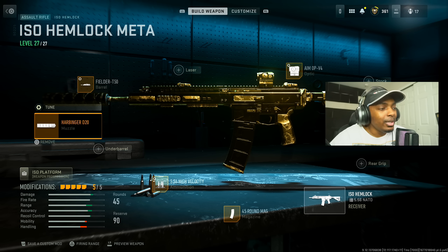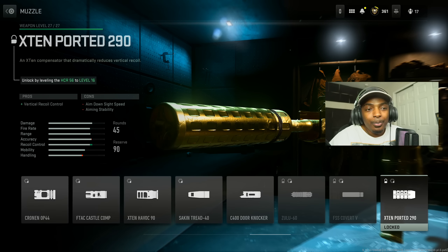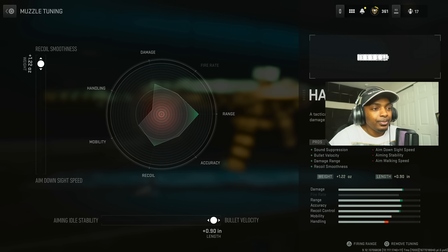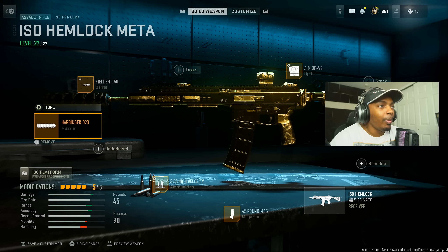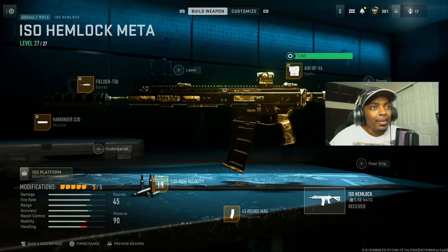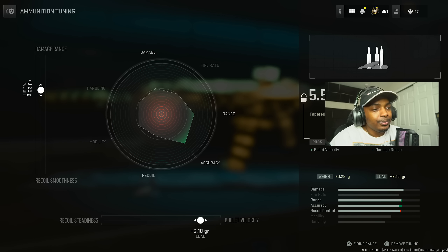This will give you a chance to screenshot it. I'm going to give you all the tunings and everything. The Harbinger D20 for sound suppression, bullet velocity, damage range, and recoil smoothness — increase the bullet velocity at 0.90, after that it doesn't help anymore, and the recoil smoothness by 1.22 ounces, after that it doesn't help anymore. Don't max it out, there's no point. Put on the Fielder T50 for damage range, bullet velocity, hip fire accuracy, and recoil control.